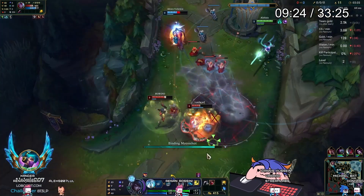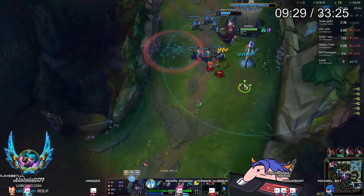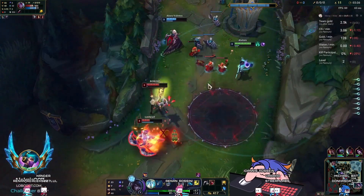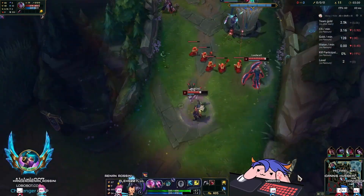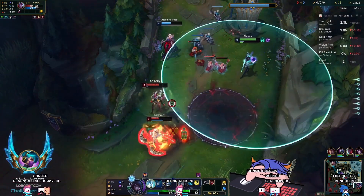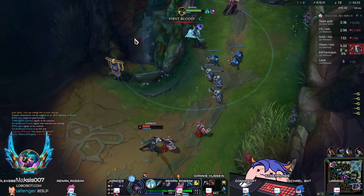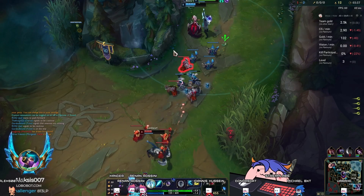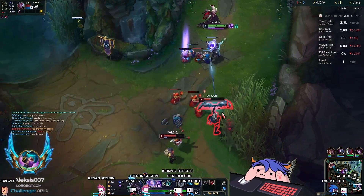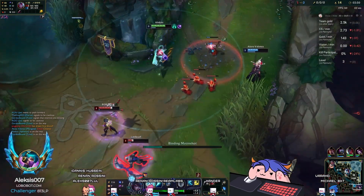I'm going to skip a little of the lane — it's just simple farming and punishing. Now, how do we take an HP advantage? The most important way is your first weapon rotation: Severum Q into Gravitum Q into Calibrum Q. The only reason he doesn't get hit fully is because he cleanses, but because he got hit by most of it and Morgana helped, he's now lower HP. Now we look for the next step — turning that HP advantage into an overall advantage by denying minions, securing a kill, or getting tempo.